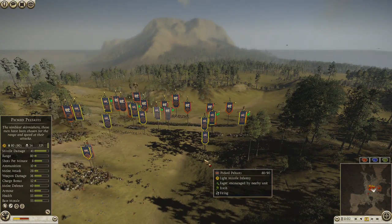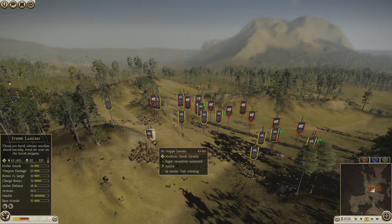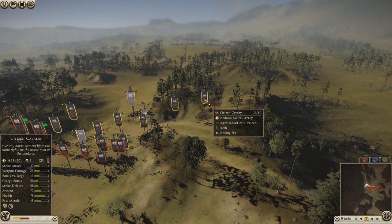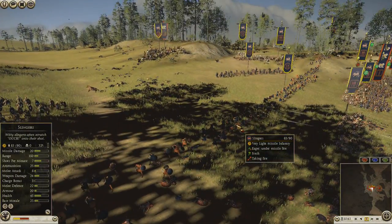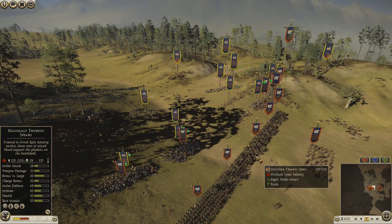I made a lot of mistakes. I just didn't use my Peltasts correctly — they were firing but not at anything specific. Lancers got rid of his Mastellian Cav, which was expected. I have some Citizen Cav coming back. My Slingers — I totally forgot about them. They're just sitting there. I didn't turn on fire at will and I forgot to tell them what to shoot at.